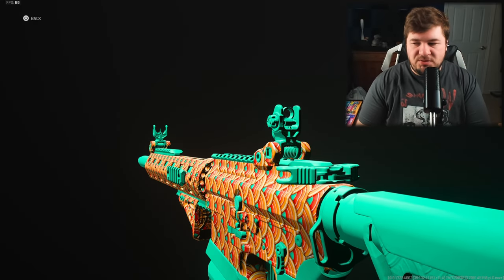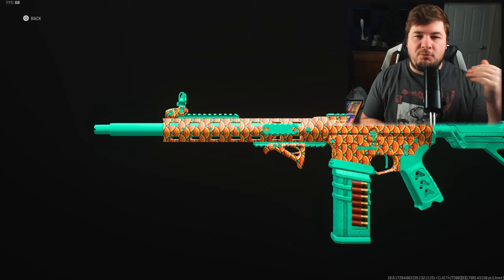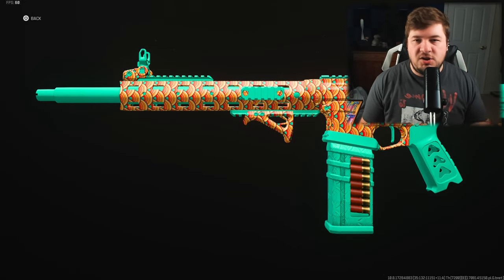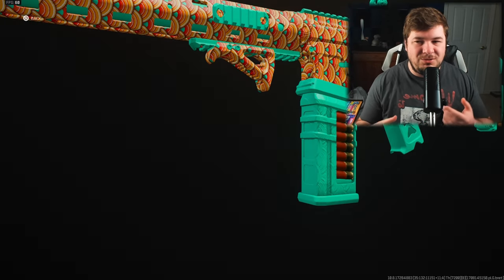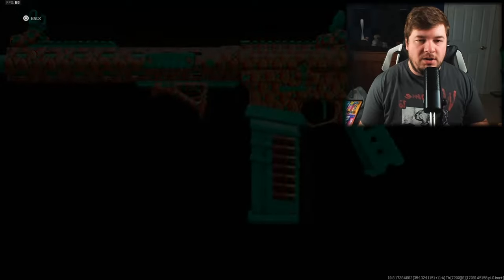I've stated this in the past when it comes to shotguns — I really wish they would update the firing range so you could actually run at targets, so I could feature things like shotguns in the firing range. As it stands, recoil patterns are a massive deal when it comes to shotguns overall, so there's no real reason for me to go in the firing range and show that off.